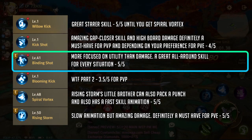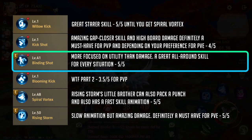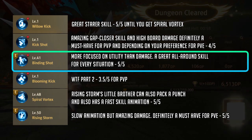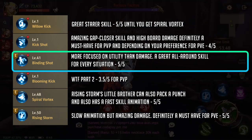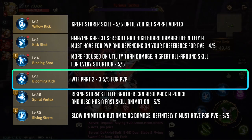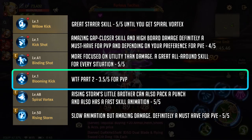Next we have binding shot. Although this isn't the best in the burst damage department, binding shot is more centered on utility rather than damage. I would say it is a must-have for mob clearing, but that's up to you. You can swap between this or kick shot depending on your preference, but I always have this skill in all situations. Blooming kick is just there for PvP — nothing much.